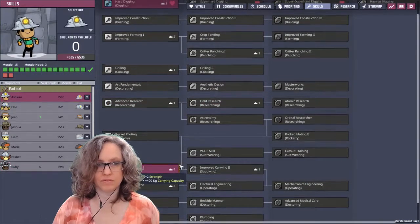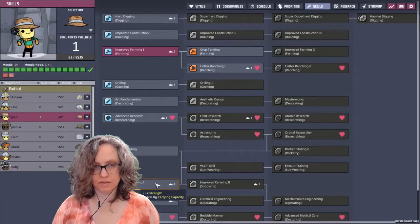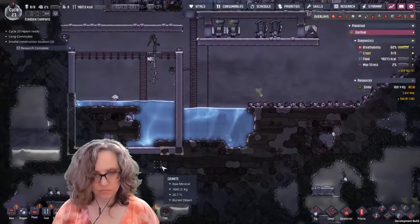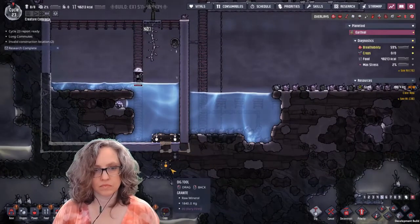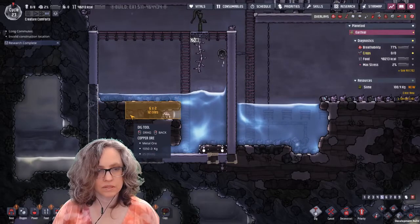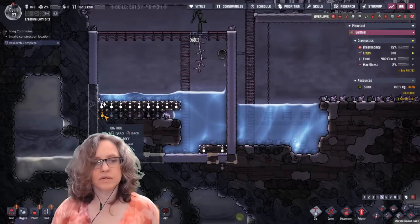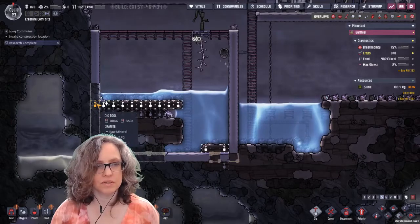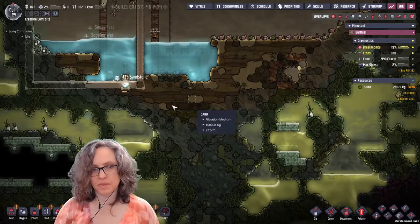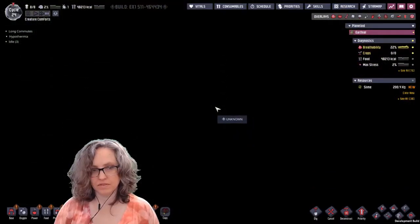More skills — do we really not have super hard digging? Jean, we're gonna leave Jean on farming for just a little while. We'll give Jean improved carry. I can't go any further than this. Oh, this must be cracked because they started to build it. We'll get to the bottom of this biome which we're almost at, and then we'll put in a liquid lock to the right and make this continue down.